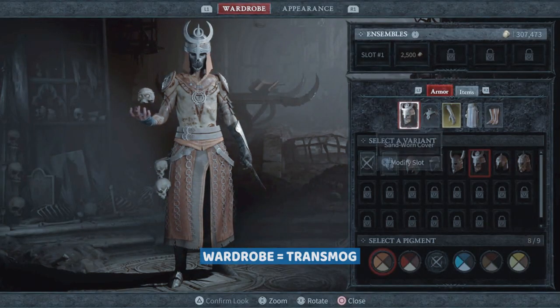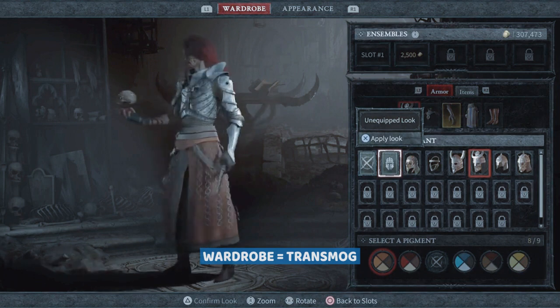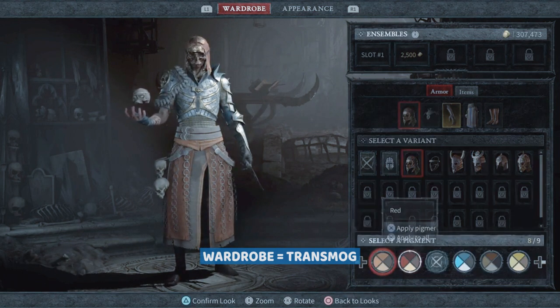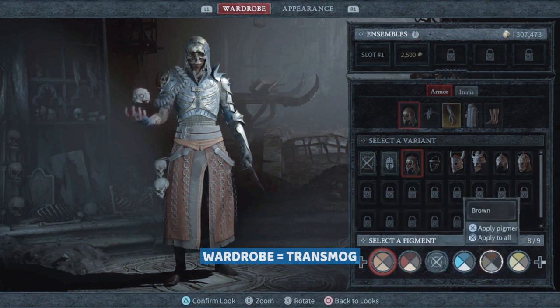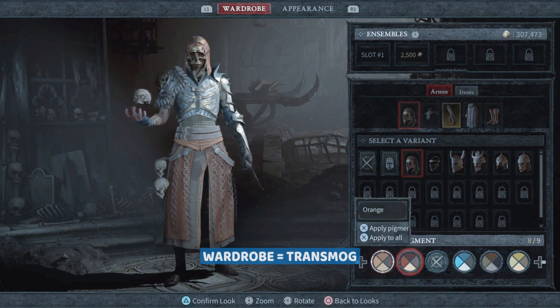Once you're into the wardrobe, choose the item of clothes that you want to change. You can go here where it says the unequipped look, or you can choose equipped. You can also choose the pigment that you want and hit apply pigment to the item, or apply pigment to everything.